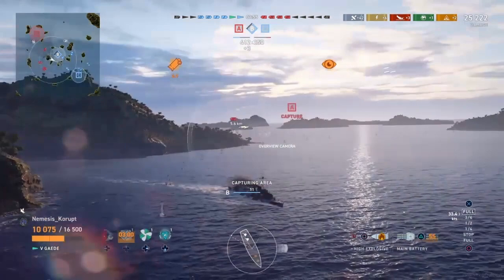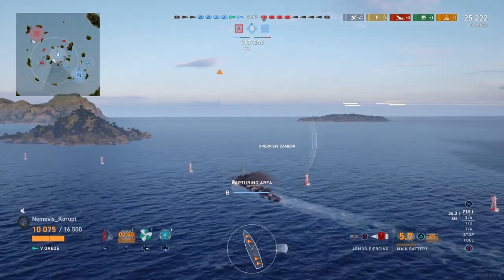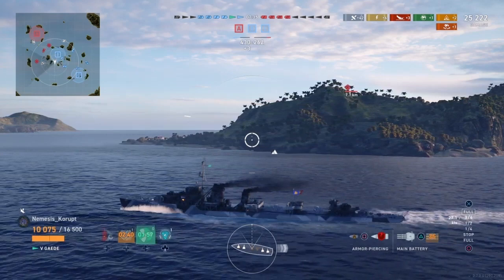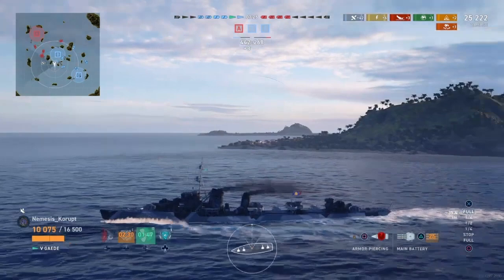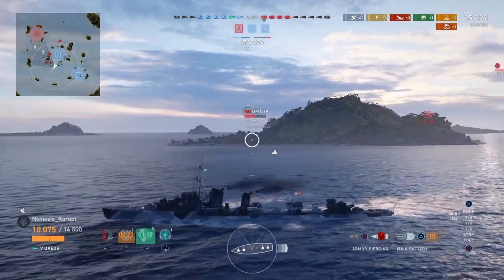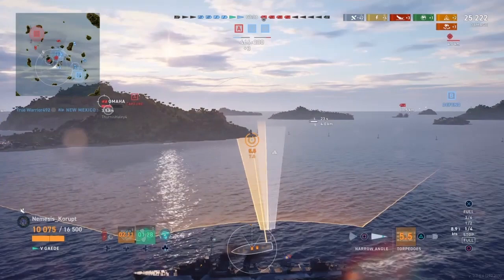Nemesis gets out and enters the center Bravo cap to help his teammate flip it for the blue team. They already have control of Charlie, and securing this cap will give them a majority on capture points. Nemesis does help to secure the Bravo cap, and that puts his team at an advantage. They have almost double the points of the enemy team, although the ship count is very close, with six blue ships versus four red ships. Being that the blue team has two destroyers left alive and the red team is composed almost entirely of battleships, the blue team has a clear advantage.